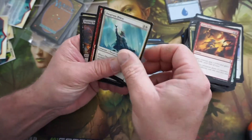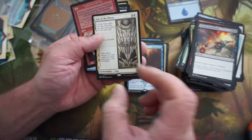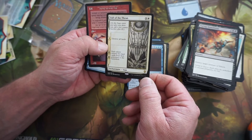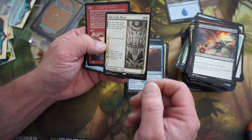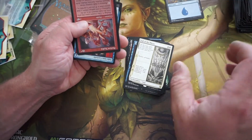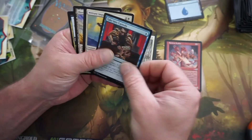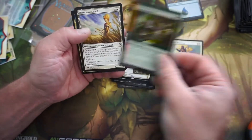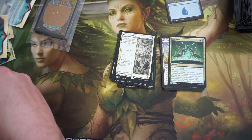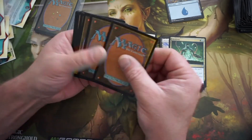Come on, we only got a couple packs left. Give us a good one — something that we can be like, oh my. Here we go — Fallow Thrawn: destroy all lands, each player returns two land cards from their graveyard to the battlefield. That's not a good commander card — killing lands in commander, people freak out pretty good. We'll try and put that into a deck and see what happens. At least it's more fair — it destroys all lands, not just your opponents'.